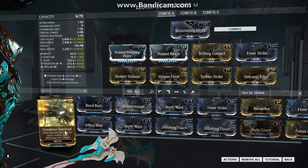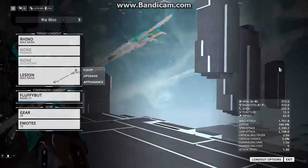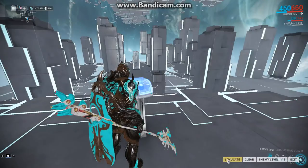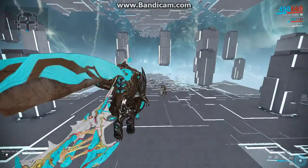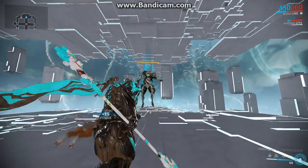Now let's try with the Condition Overload. Gonna trade that Fever Strike — lose a little bit of Viral Damage. But we will get the Condition Overload. What Condition Overload does is add 60% damage per every status that you have on the mob. This poor Bombard will soon get destroyed.